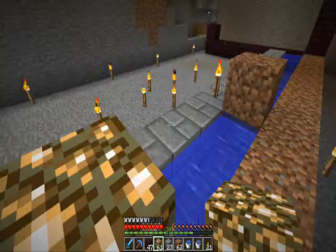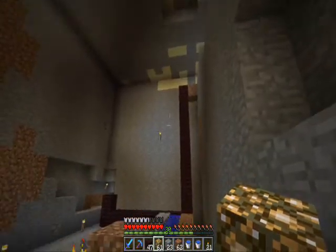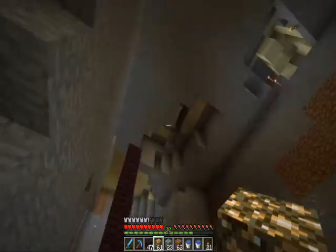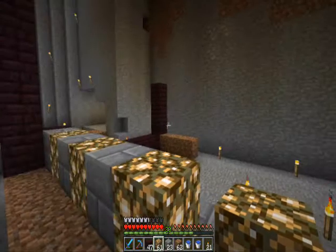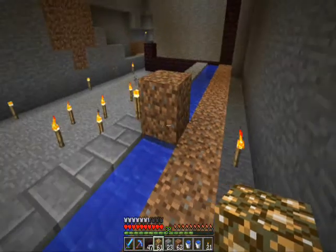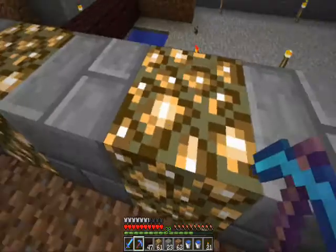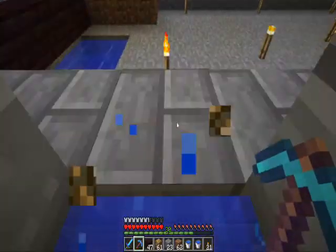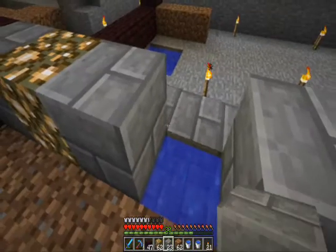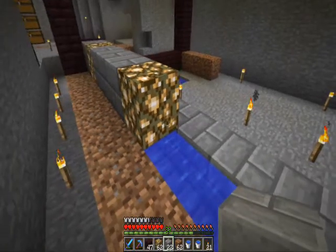That's actually quite a lot of glowstone being used - nine or ten glowstone per row, so that's forty per bank. That's almost a stack per each individual unit, so I think we're going to minimise that. We're going to spread it out a bit, remove that one. Make it a three gap and that should work.